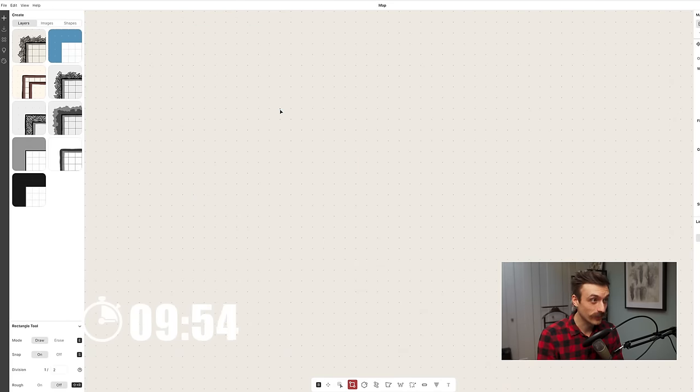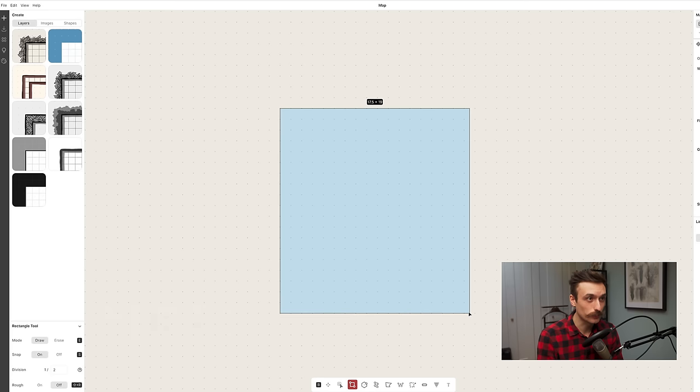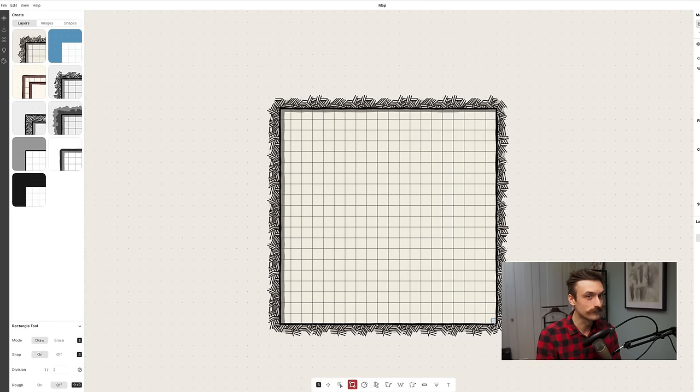Dungeon Scroll excels at simple printer-friendly old school style dungeon maps — and we're going to use it for something it is completely not designed for. It's a browser-based map maker with all core features available for free and a pro tier at $7 per month. They were recently acquired by Roll20, but according to both companies, nothing will change except better integration of Dungeon Scroll into Roll20.